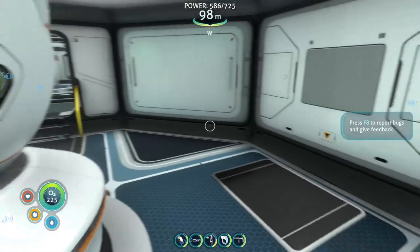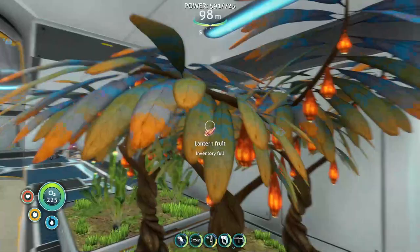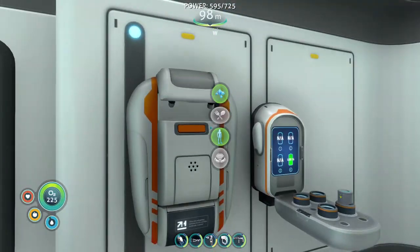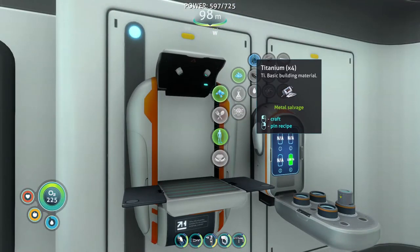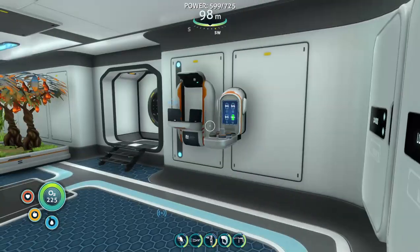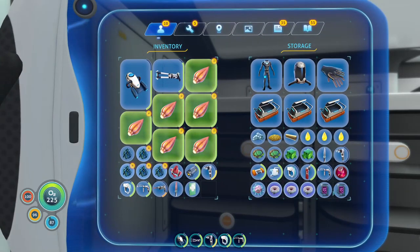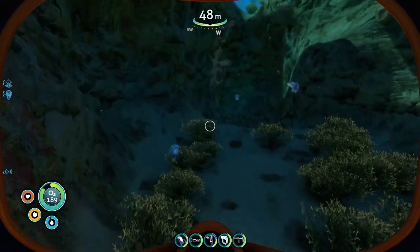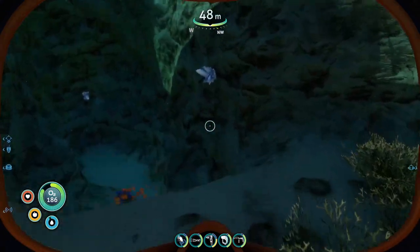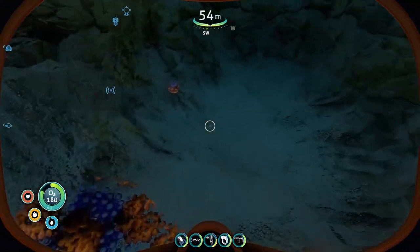Do I got any water? No, I don't. But what I need to do is grab some stuff and prepare to head over to the Aurora. I just found two eggs while I was out getting some resources — I'm pretty sure these are the manatee looking guys, but I could be wrong. I was originally in this cave looking for stuff.